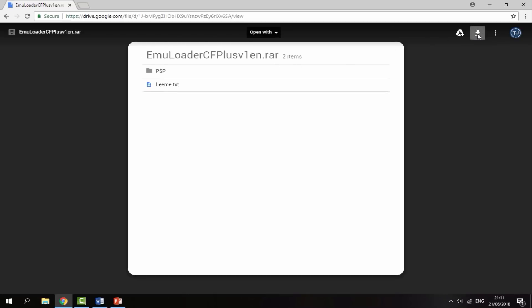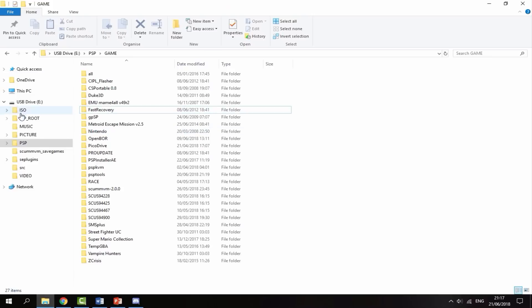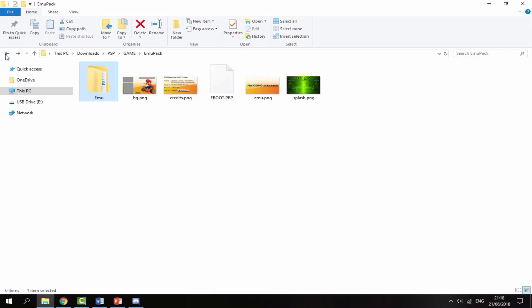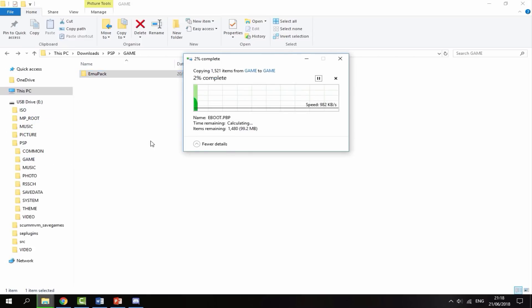Once you've got the complete pack, just click the Download button — this will download the zip file to your Downloads folder. The file size isn't too big. Once the download is complete, head to your PC's Downloads folder with your PSP connected. Right-click the file and select Extract Here. Then drag across the Emu Pack folder — go inside the PSP file, the Game file, and then Emu Pack. Drag Emu Pack into your PSP's Game folder. It's about 100 megabytes total, so give it around four minutes to copy across.